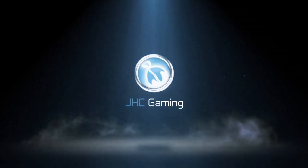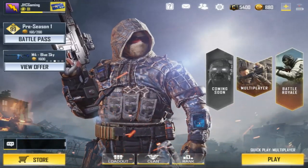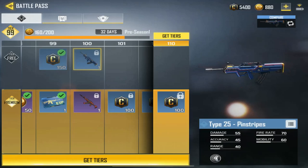Hey, what is up guys, Johnny here. I'm back with more Call of Duty Mobile. In today's video I will max out my pre-season 1 battle pass. I'm at tier 99 and I only need 40 more points to get to tier 100 and get that beautiful AK-47 red action. The free-to-play battle pass will give you a Type 25 Pinstripes.